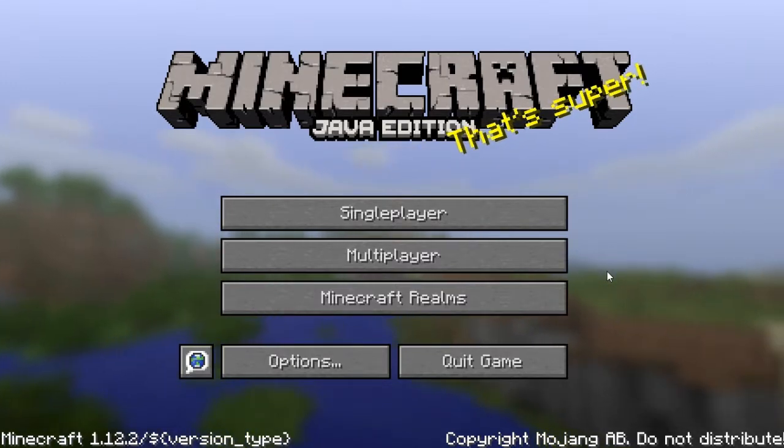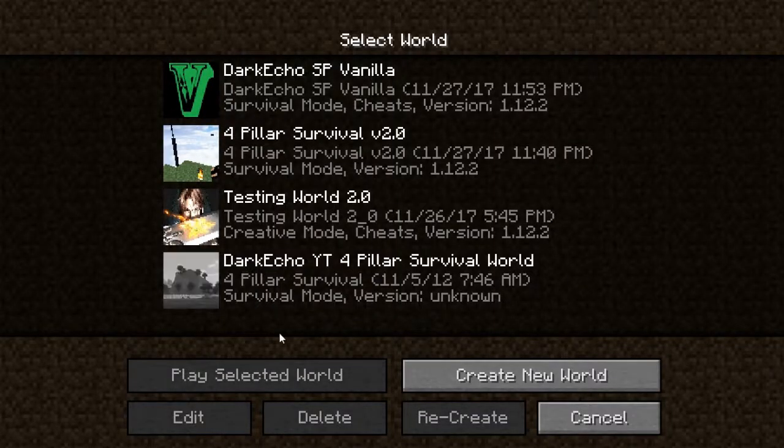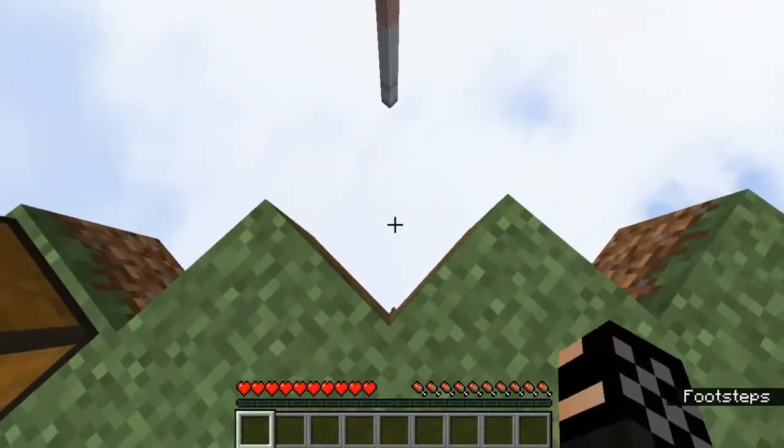I decided to play a pack called Four Pillar Survival, which is basically a normal vanilla map but the only difference is that you start on a very small island surrounded by four pillars. The only rules are that it's normal survival mode, cheats are not allowed, and you're not allowed to fall in the void to regenerate your health. As you can see, I'm loading up the map right now — you start on this very small island and if you drop down you die.